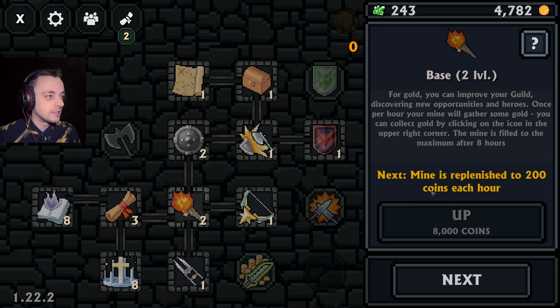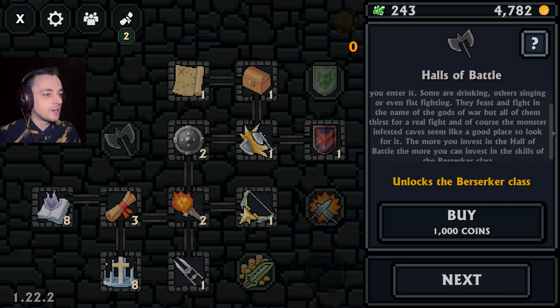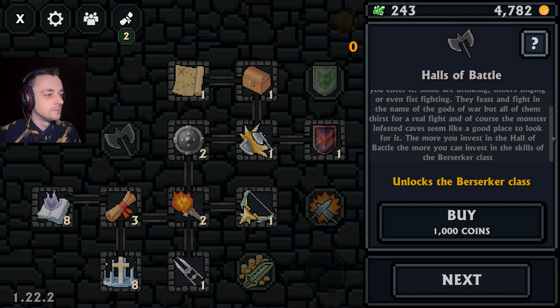Good. I like the quests, they're very handy. I was opening a new class. Halls of Battle. Screams and laughter can be heard from this great hall. You can see dozens of warriors when you enter it. Some are drinking, others singing, or even fist fighting. They feast and fight in the name of the gods of war, but all of them thirst for a real fight. And the monster-infested caves seem like a good place to look for it.